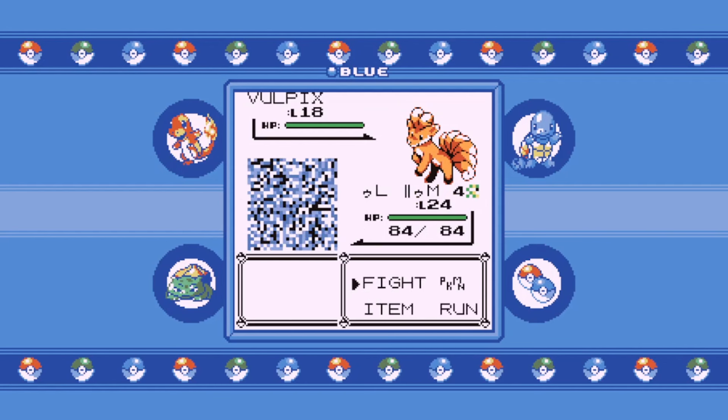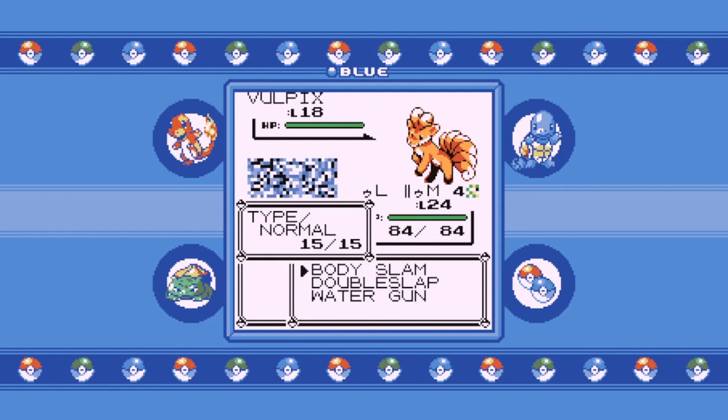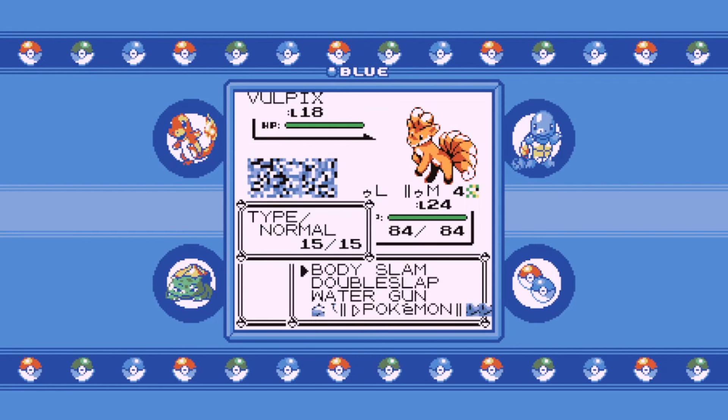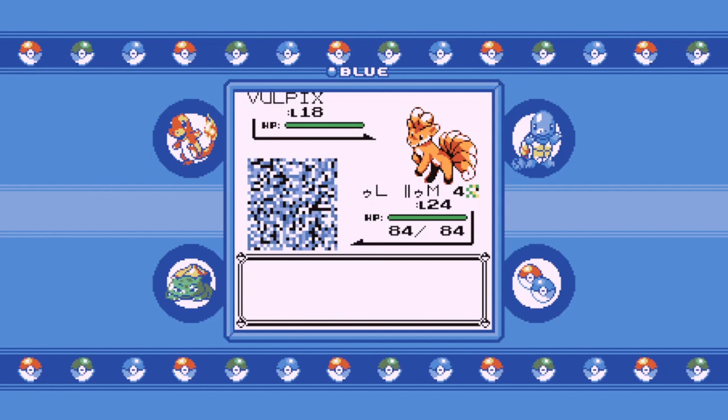All you want to do is just keep opening your fight menu until you get obvious super glitch effects - for me it usually says something like 'Hydro Pump.' Sometimes it might be beneficial to just leave and try a different Pokemon; it seems to work better that way.